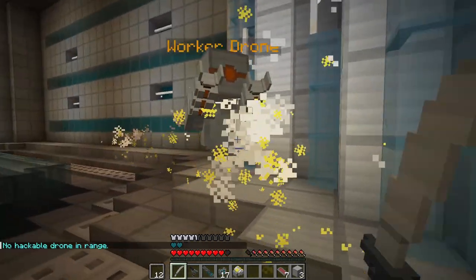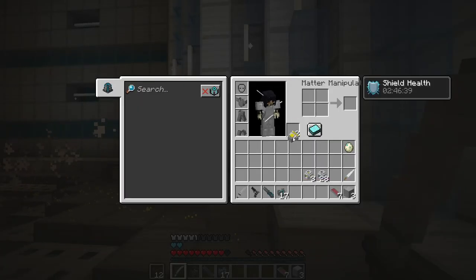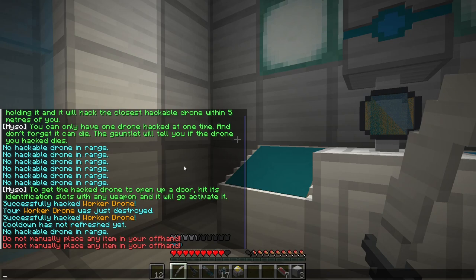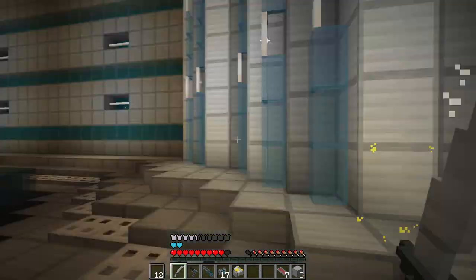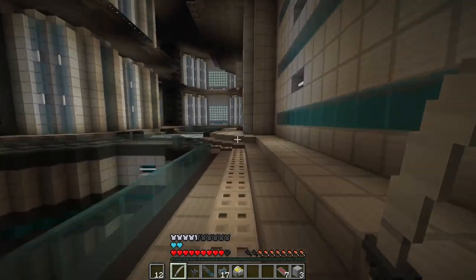Okay. What did it say I had to do? Get the hacker and open the door — hit its identification slot with any weapon and it will activate it. Hell yeah, let's go hit the other one! This isn't so hard. I'm just an idiot.